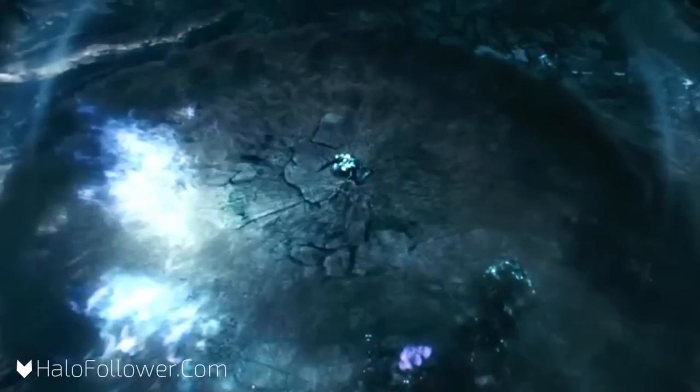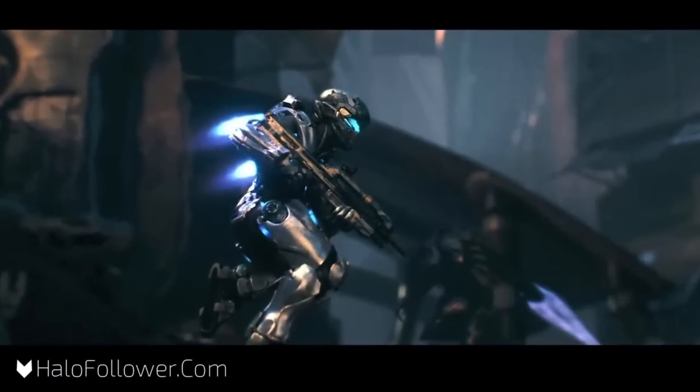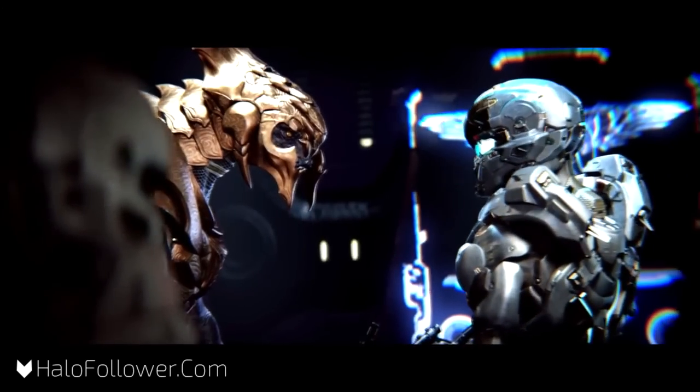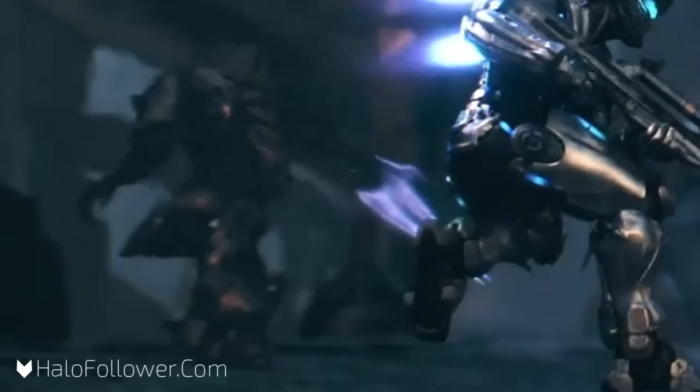In the background for a split second, we actually see the Arbiter with his energy sword, almost frozen in combat. This suggests what we've seen before — such as in the Halo 2 Anniversary beginning and ending — that the Arbiter and Locke are working together, at least to some point.